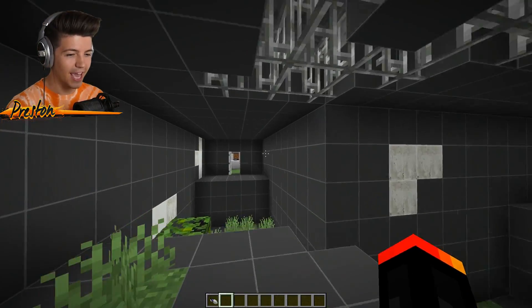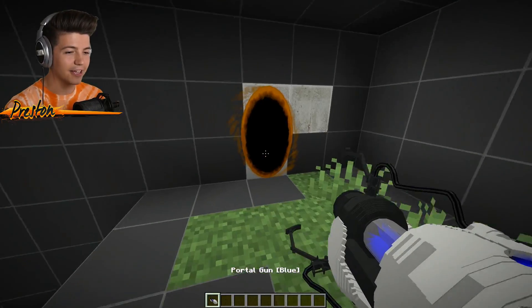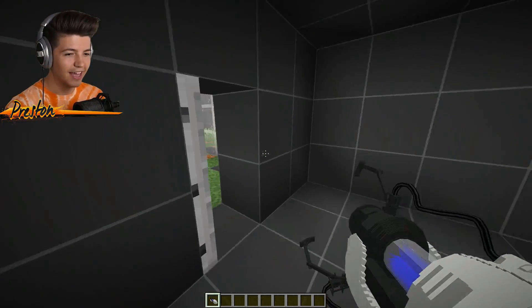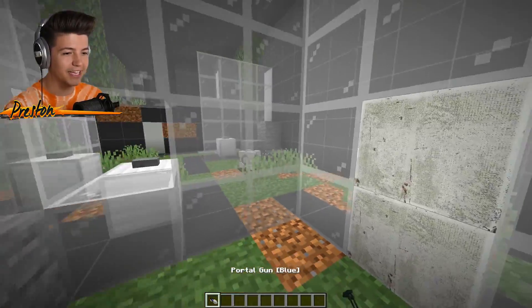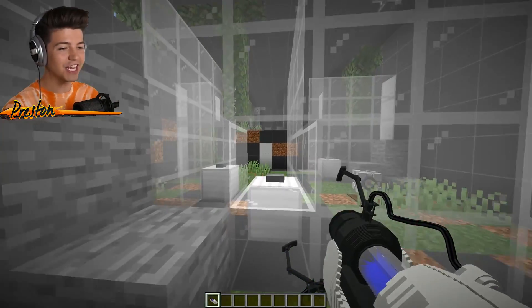I wanna go this way — yes, just like that. And then now I think we're gonna want to go back this way. Wait — can we get the companion cube? I think our job is to get the companion cube. The question is, how the heck do I get the companion cube?